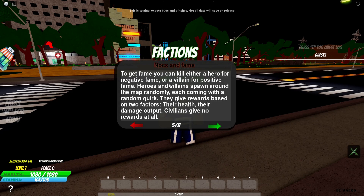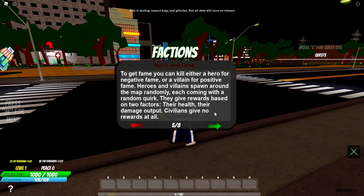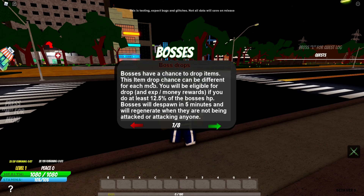To get fame, you can kill either a hero for negative fame or a villain for positive fame. Heroes and villains spawn around the map randomly, each coming with a random quirk. They give rewards based on their health and damage output. Civilians give no reward at all. Bosses are NPCs that spawn on a specific location on the map at a certain server time. You can check your server time in the top left corner of your screen. For example, the Sludge boss has a half chance to spawn every 10 minutes at the beach. These bosses are not easy on your own, so a party is recommended. Bosses have a chance to drop items, and the item drop chance can be different for each mob. You will be eligible for a drop if you do at least 12.5% of the boss's HP. Bosses will despawn in 5 minutes and will regenerate when they are not being attacked.